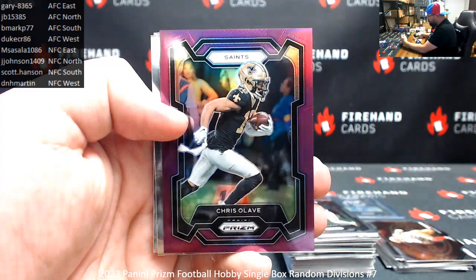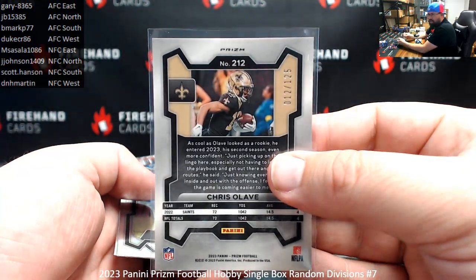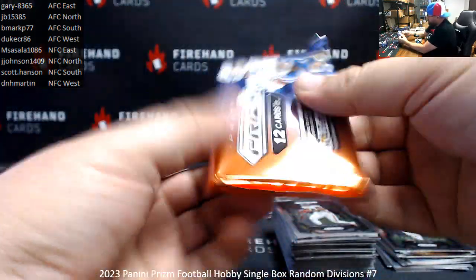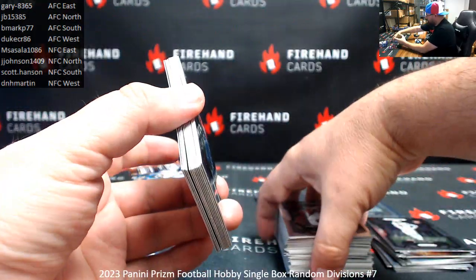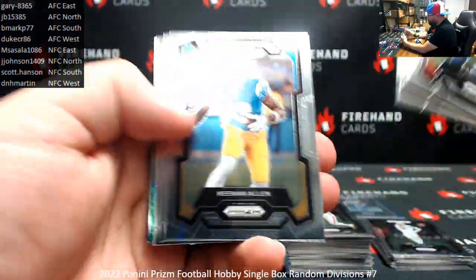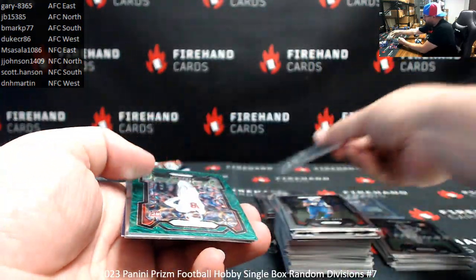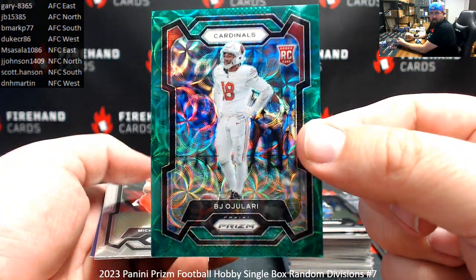Crystal Lovett, 125, Saints — NFC South, Scott Hanson. Silver rookie, Will McDonald the fourth — AFC East, Gary, Jets. And a Green Scope, 75, for the Cardinals — BJ Ojulari, NFC West, D&H Martin.